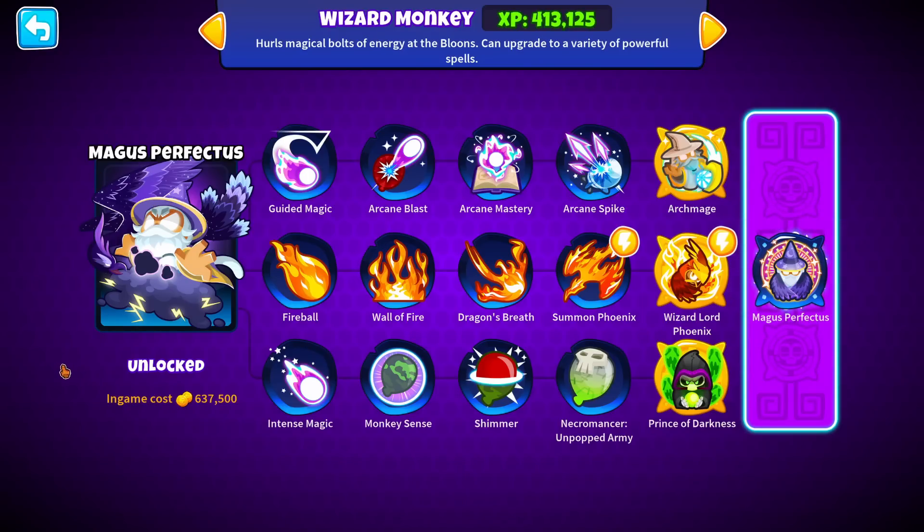We can see this giant bird in the background already. We're going to be getting this today. What we're going to do is get a Degree 100 Wizard Paragon, see how long it lasts, and then pop into the Challenge Browser to showcase a Degree 100 Wizard Paragon — which I'm so excited for. It's going to look so cool. Thank you so much to Ninja Kiwi for letting me showcase this. Let's read the description.